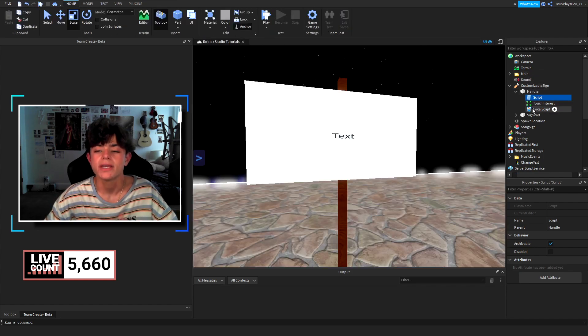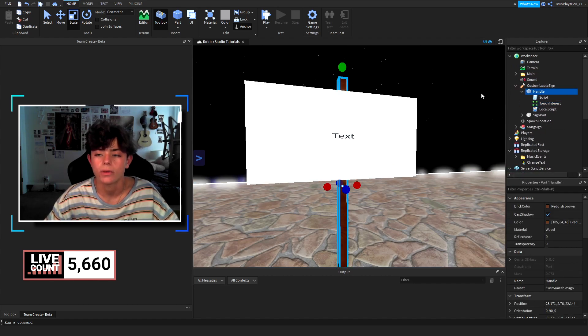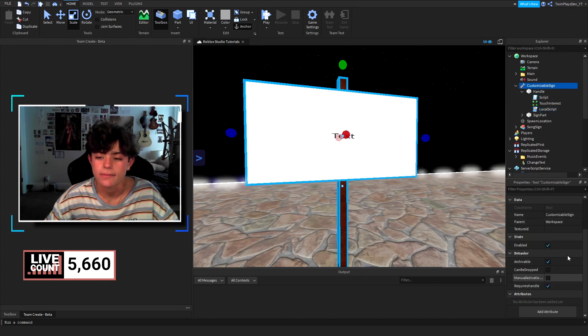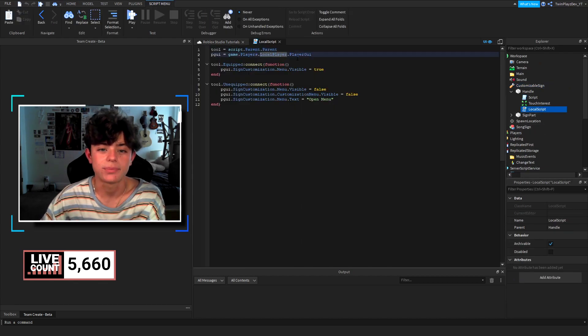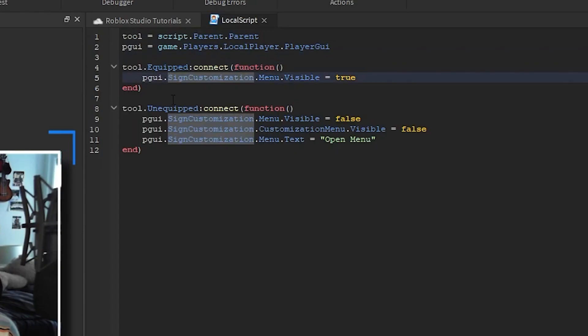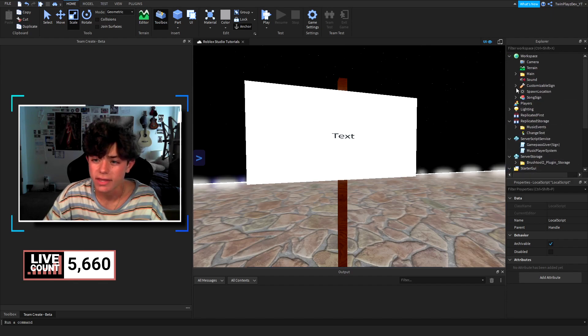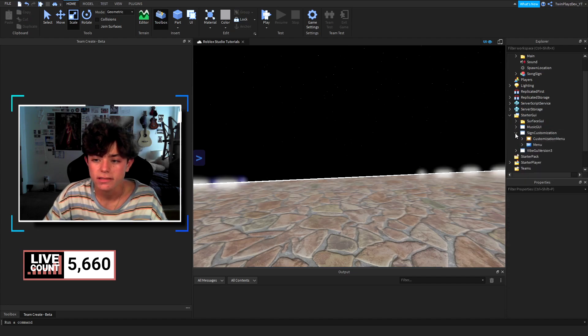There are a few scripts here. There's a weld script — you don't have to worry about that. Basically what happens is there's a touch interest and a handle, so when they touch it they're going to get it and they should be able to hold it. 'CanBeDropped' is off — that's good. Inside the LocalScript with the tool, when the tool gets equipped the GUI is going to pop up for the player to customize it, and when it gets unequipped the GUI is turned off.